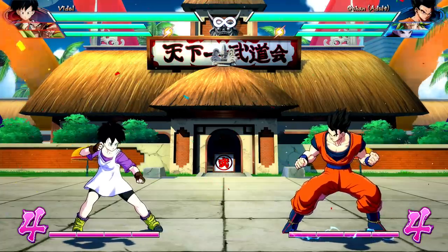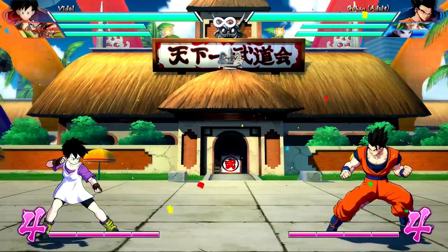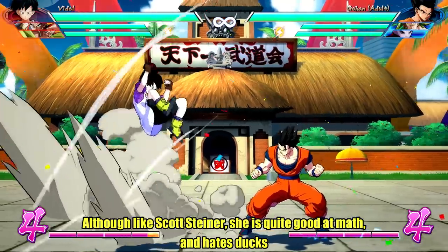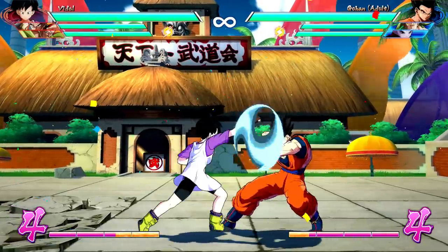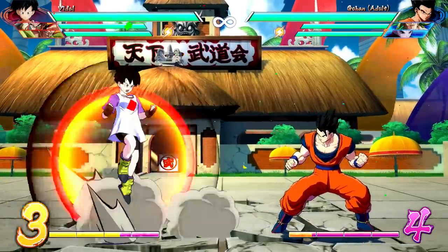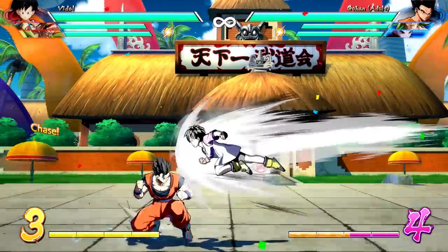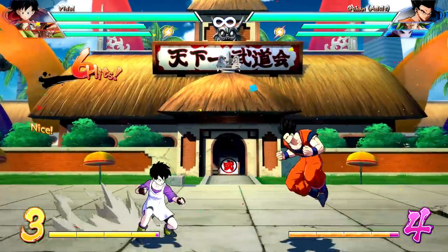Next up is the Frankensteiner — Scott Steiner's signature move. It's quarter-circle back, light, medium, or heavy. All versions are true command grabs — the enemy cannot block. The light version just dunks them on the head. The medium version has the Great Saiyan Man appear. The EX version also features Great Saiyan Man and allows a follow-up: you can homing dash and keep going from there. All versions are air-okay as well.